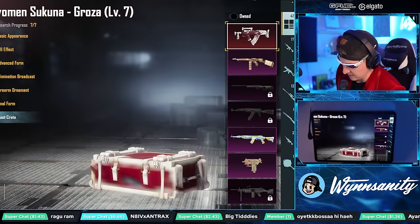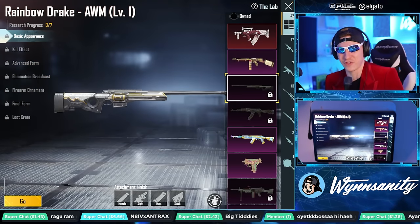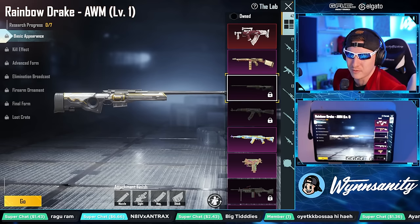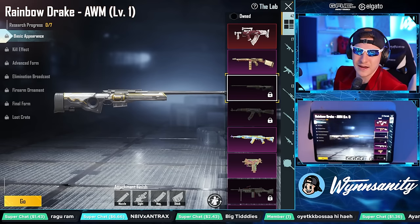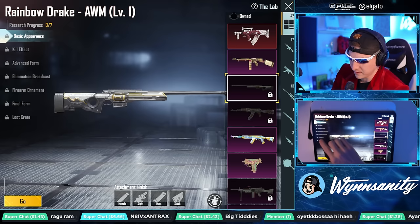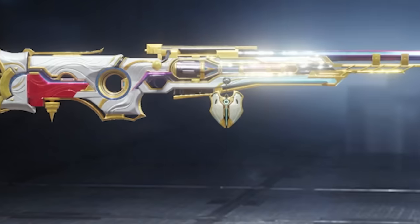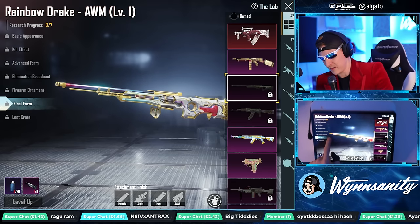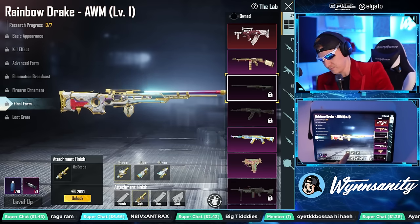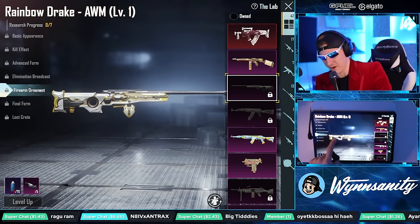Let's go to the workshop and check out exactly what we have here. We've got a big bad boy Rainbow Drake AWM. Now this is the fourth AWM gun lab they've put in PUBG Mobile - why do they keep doing this? Maybe it's because idiots like me keep buying it. Final form - would you look at that! This is a beauty. The AWMs just keep getting better and better, animated, with a core in the middle and beautiful scopes.